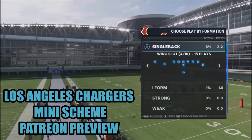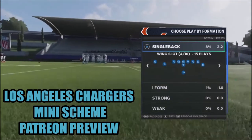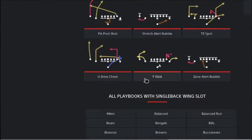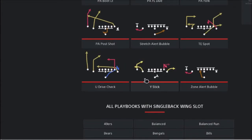Hey Patreon, once again guys, thank you for your support, I really appreciate it. Still in the Chargers playbook, jumped into a formation which is Single Back Wing Slot. This is a formation that you can find in a lot of other playbooks — 49ers Balance, Balance Run, Bears, Bengals. It's a very common formation, you can see it's pretty much in everything out there.